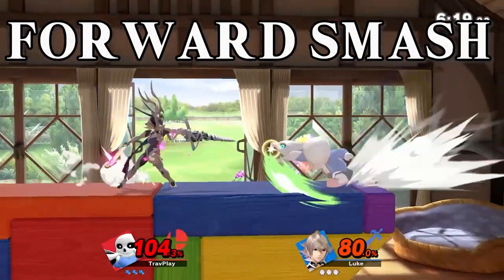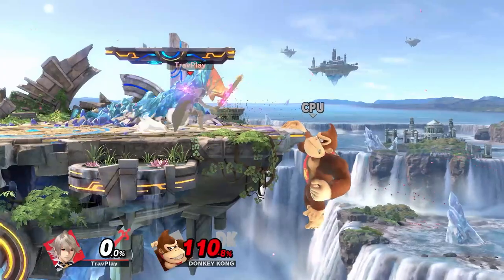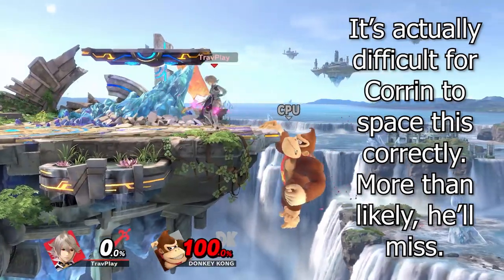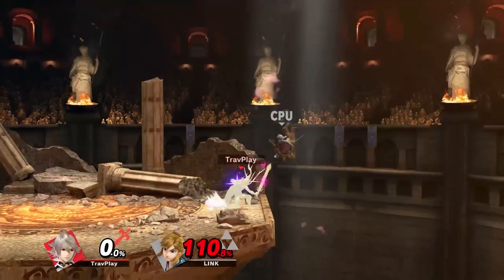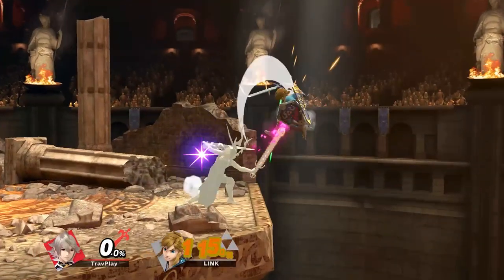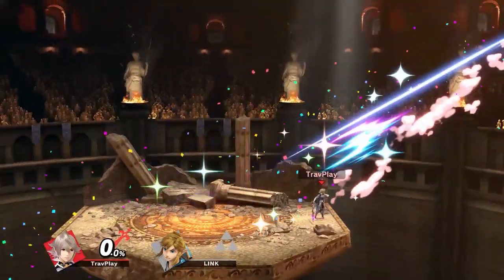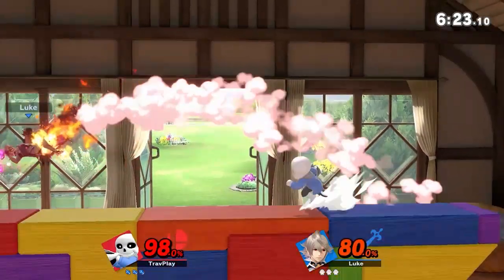Corrin's forward smash is the fourth longest in the game, just behind Min Min, Simon, and Richter. He can angle it up and down, so don't sit at the ledge because you're not safe. What makes Corrin's f-smash unique is that it can damage you while he's charging. If you're not careful, this could trap you into getting smashed. Don't attack a charging Corrin unless it's with a disjointed attack or a projectile.